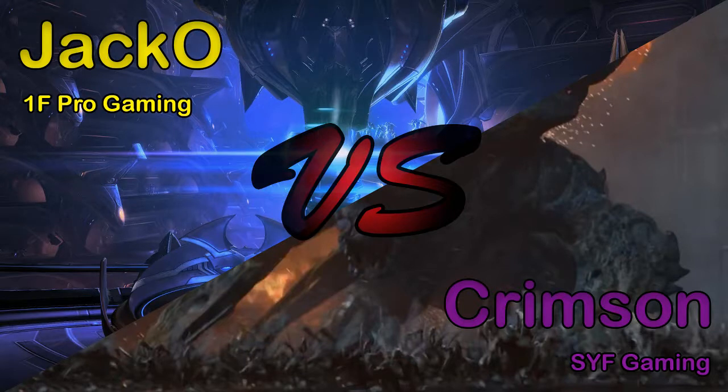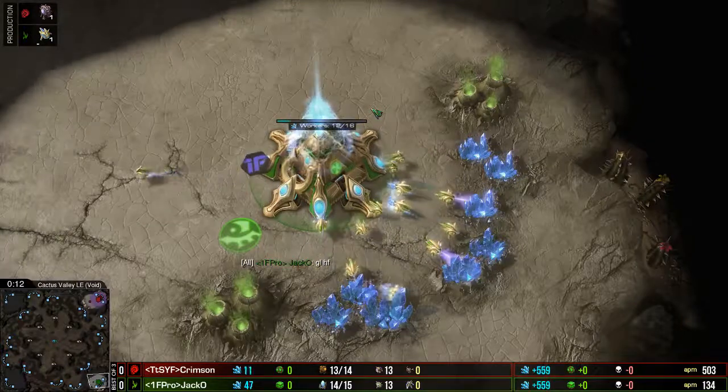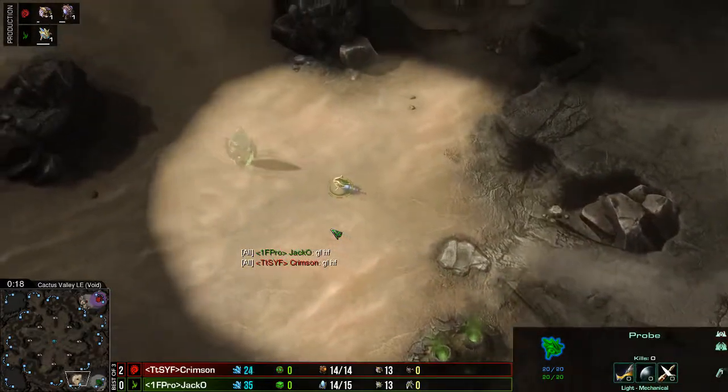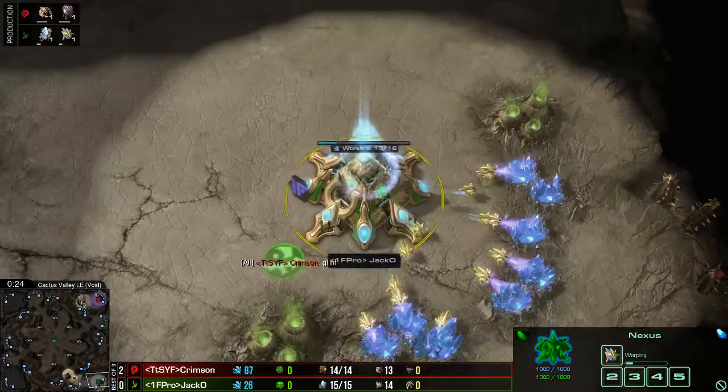There is of course a chance Jacko could bring it back — a reverse all-kill. He's definitely a capable Protoss and we'll see what he can bring out as we move to our next map: Cactus Valley LE. This is a map that's been around for quite a while. You kind of forget about it — it's been in the pool a long time but it's just always there, like some sort of disease you can't get rid of. Just take medicine, you'll be fine.